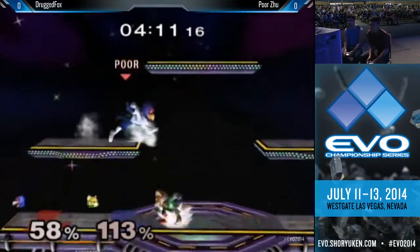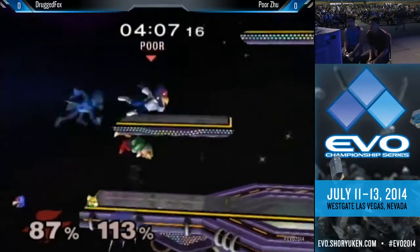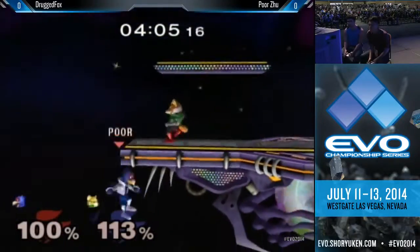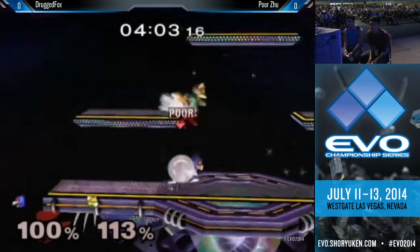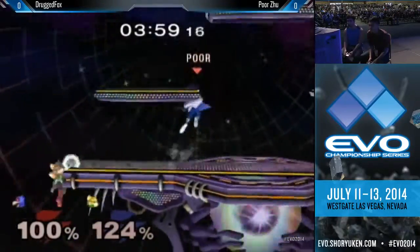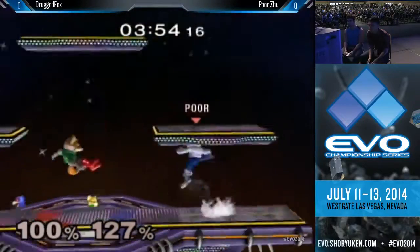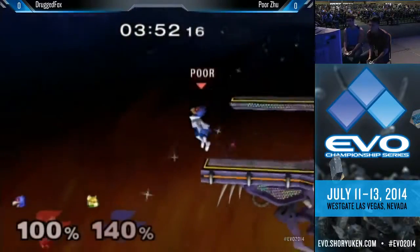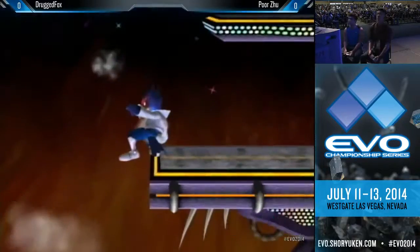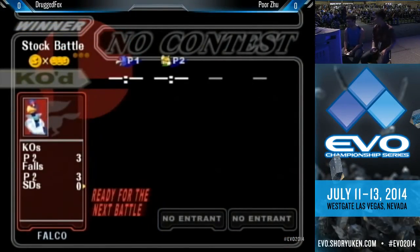Gets the grab after that soft hit. Good back air. He really wanted that — nice block. Drug Fox is in a good position. Zu gets knocked off — wait, Zu knocks off Drug Fox. Drug Fox is back on stage. Good shorten as well. Zu just trying to push the tempo. The forward tilt, second jump — the forward smash and the roundhouse kick makes him lose the first game. Tight battle.